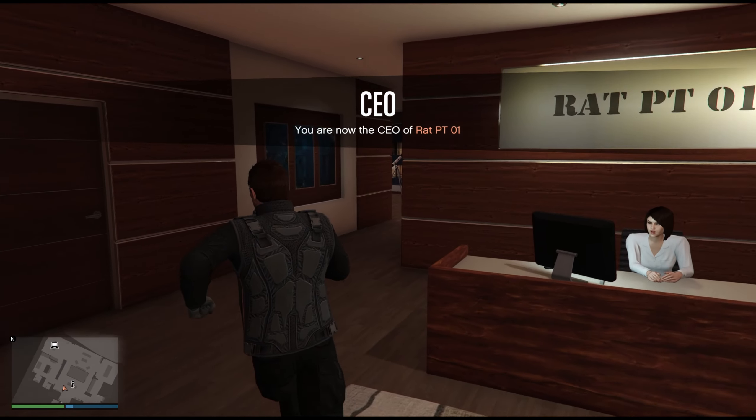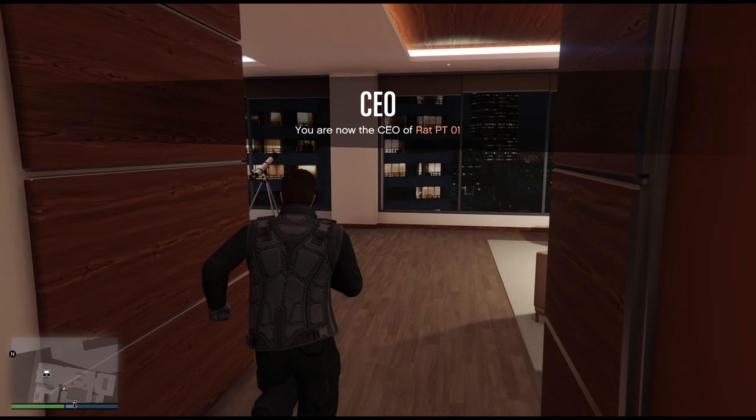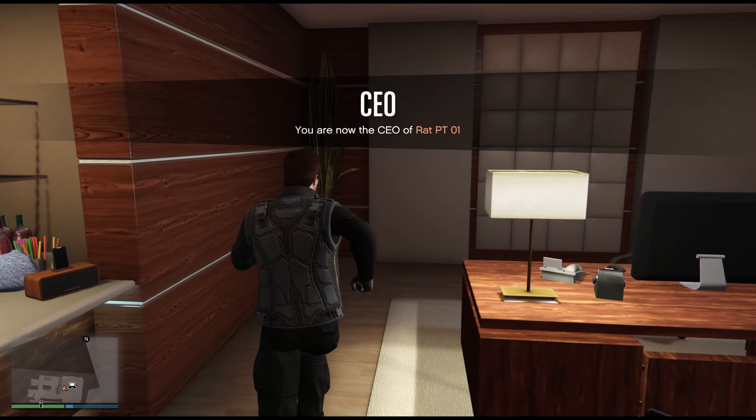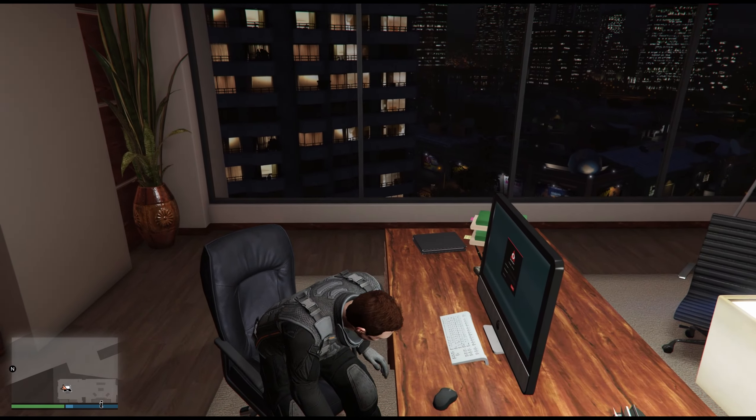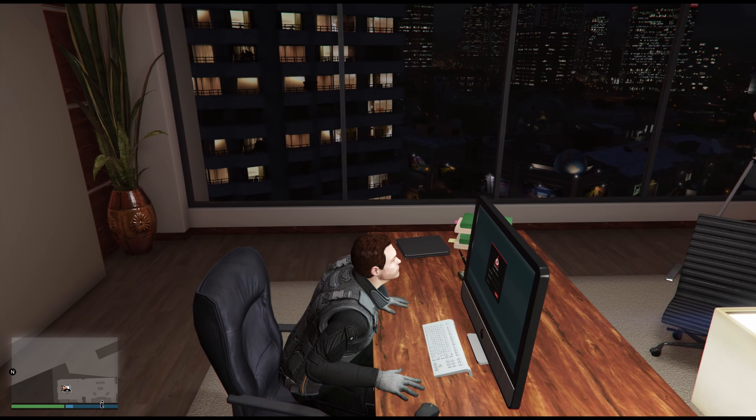Then you want to go into your office, go over to your computer and log in. It's very similar to how you buy the special cargo warehouses.